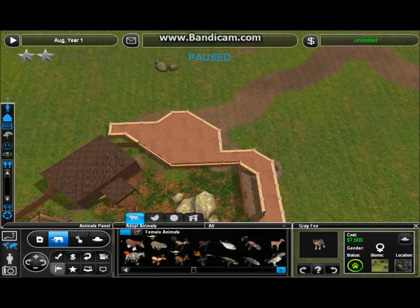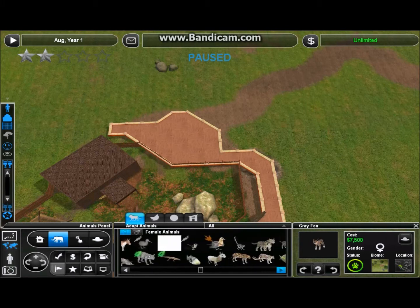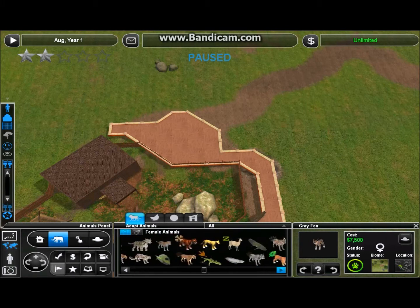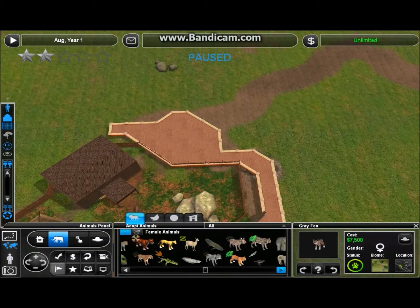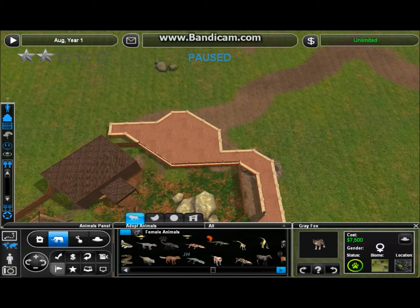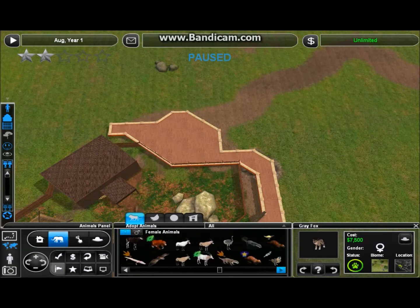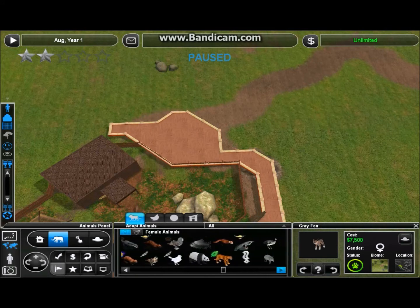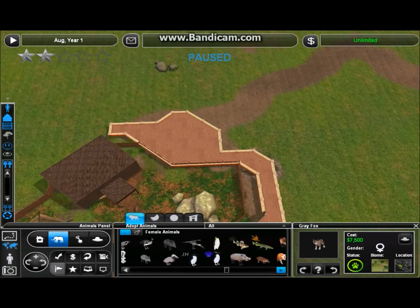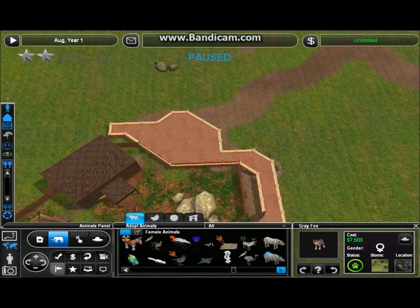If you have an idea of what kind of area you want to do next, please don't hesitate to start commenting now. You can let me know — is there a certain biome you want to see, a certain geographic location? I'm pretty flexible. Like I said, I wasn't really intending to do themed areas when I started the zoo. When I started the zoo I figured it would just kind of be like a city zoo, where I had a hodgepodge of whatever was going on.